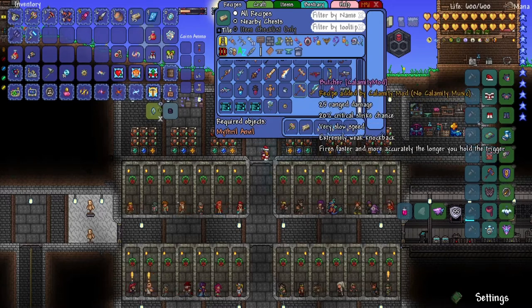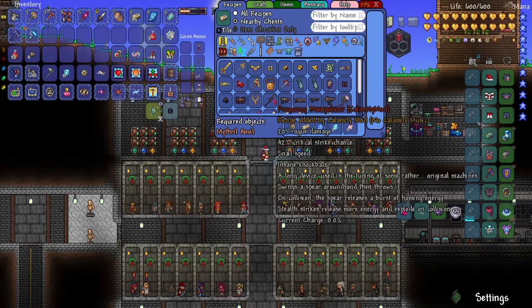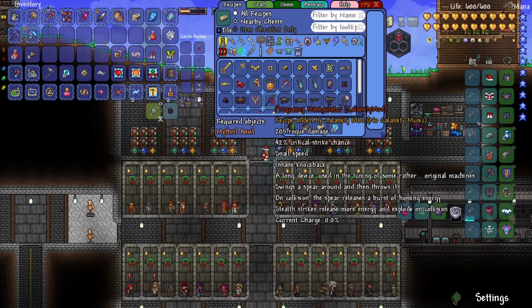There are also a couple of other weapons. There is this one right here — 205 rogue damage. It's a Drayden weapon, or whatever you call them. I think these weapons are supposed to be created by Drayden. All I need are some Souls of Sight and 10 hollowed bars, which I have, so I might create that if I have enough stuff remaining.